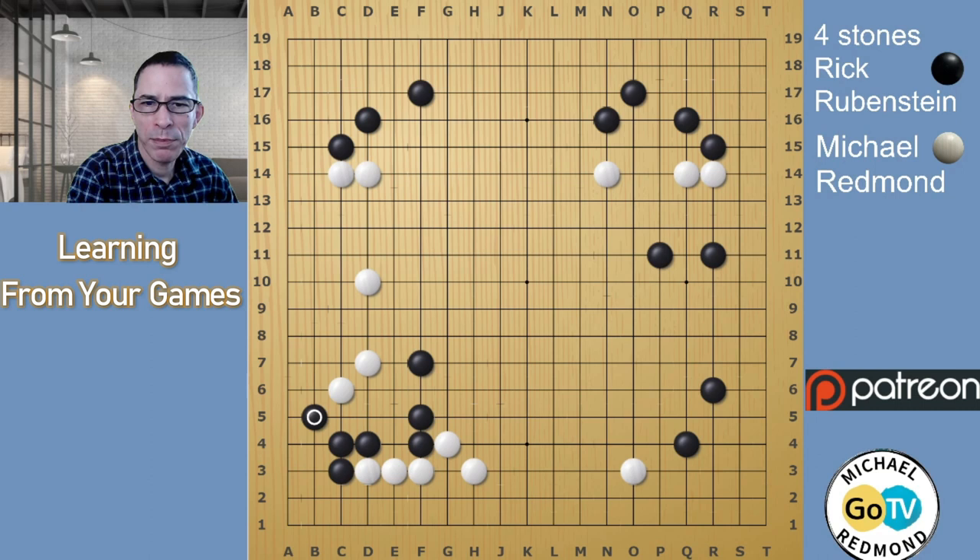Black doesn't really want to be playing the dame point here — a move like this would be a bit painful. Instead, Black plays here, making what I would call pretty much a living shape in the corner. If Black is alive in the corner, it doesn't matter if White pushes through and cuts. Provided Black lives on both sides, pushing through at this point is just going to be a wasted move. Since Black is already alive more or less in the corner, all Black would have to do is strengthen the center. So this was really good — Black handled the game fairly well up to this point.